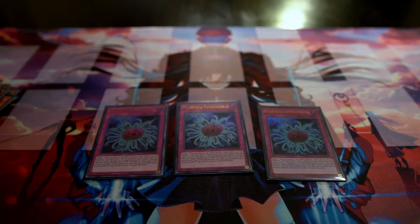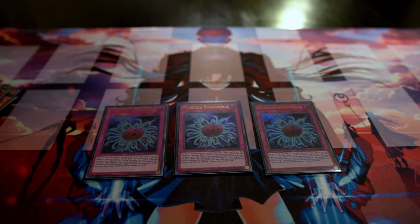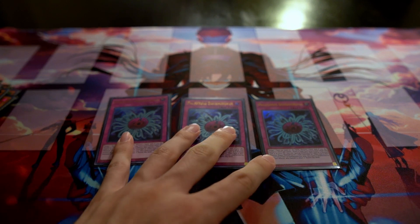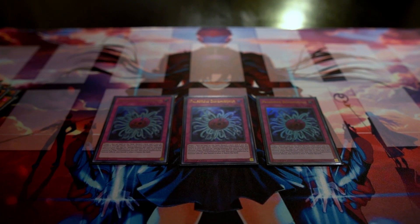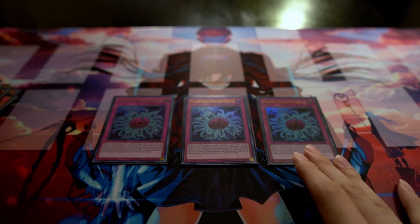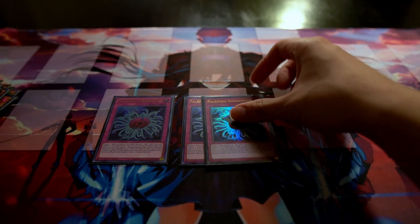Triple Paleozoic Dinomischus is overall a solid card — it lets you banish any card on the field by discarding, but the discard is not a cost, so if they negate it you don't have to discard. When it's in the graveyard, if you activate another trap card you can bring it back as a monster, which is great for link climbing. Running three is good since you want to see it as much as possible.